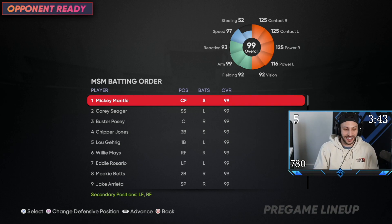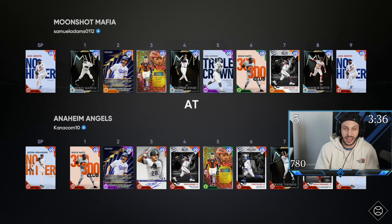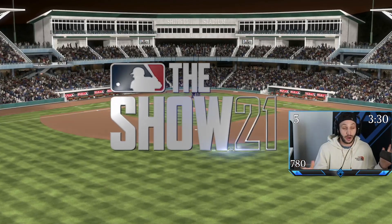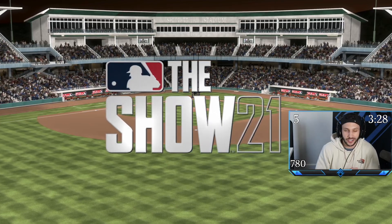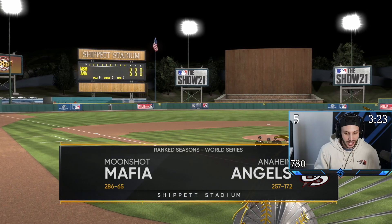SDS did it — they dropped the 99 overall finest Buster Posey, and this finest card art may be the cleanest they've ever put into the game. Of course, we're going to be facing no other than Justin Verlander. I feel like I've faced Justin Verlander 25 out of my last 25 games, so I'm kind of used to it. Should be a good game.